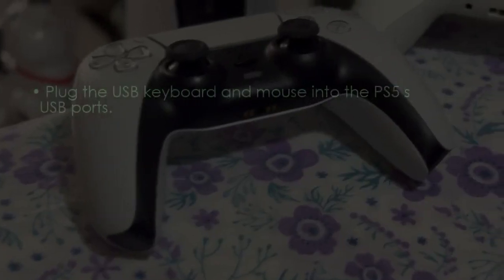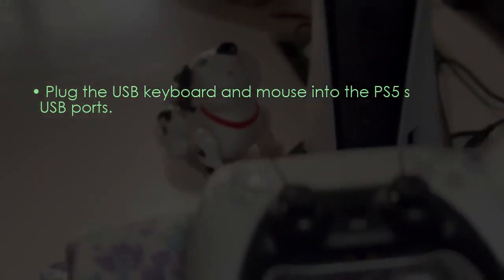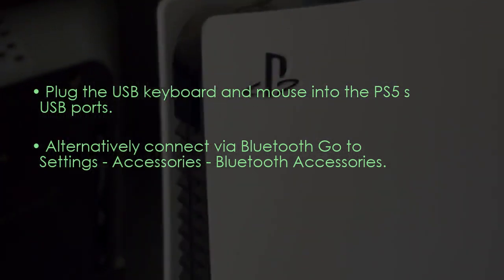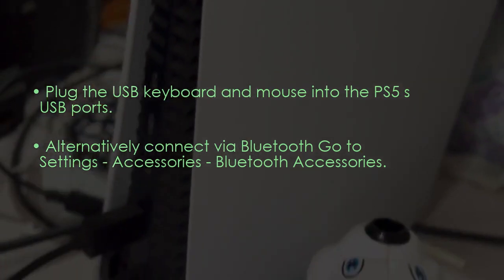Now in the first step, we need to connect keyboard and mouse to PS5. Plug the USB keyboard and mouse into the PS5's USB ports, or you can connect them via Bluetooth. You can go to Settings, Accessories, and Bluetooth to do that.